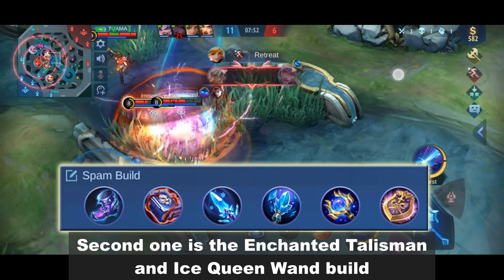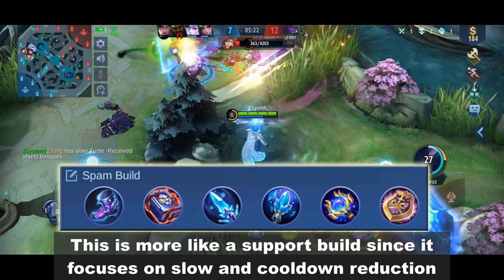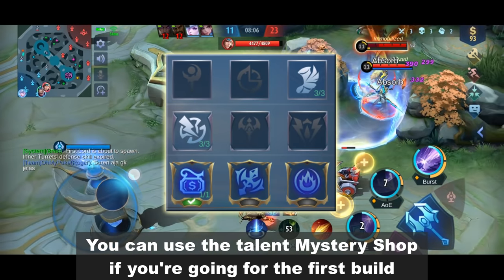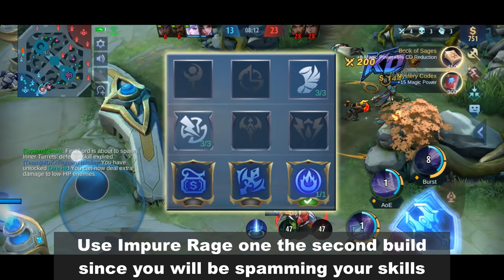The second one is the Enchanted Talisman and Ice Queen Wand build. This is more like a support build since it focuses on slow and cooldown reduction. You can use the talent Mystery Shock if you're going for the first build, and Pure Rage on the second build since you will be spamming your skills.